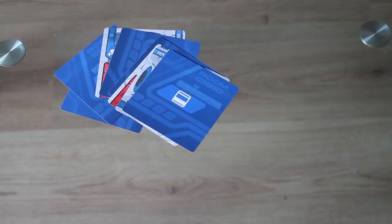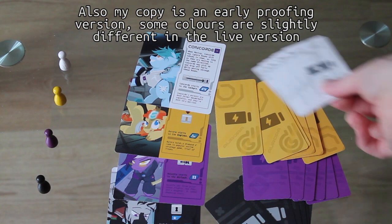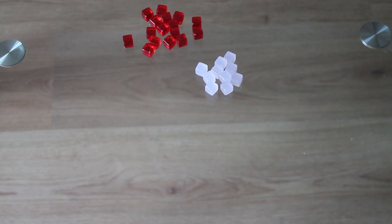In the box should be eight square room cards with eight matching damage cards, four player pawns, four sets of six player cards, four player reference cards, twelve objective cards, sixteen red damage cubes, ten white spare part cubes, and two blue objective cubes.